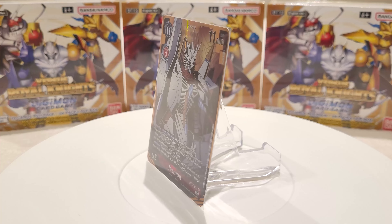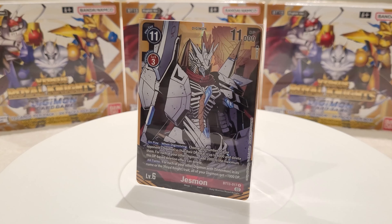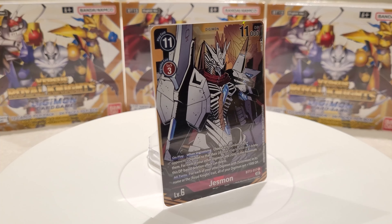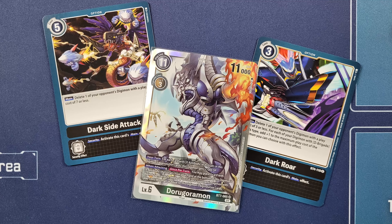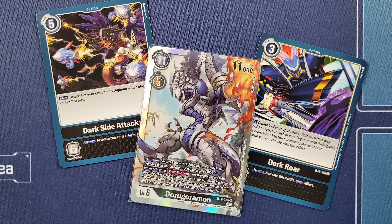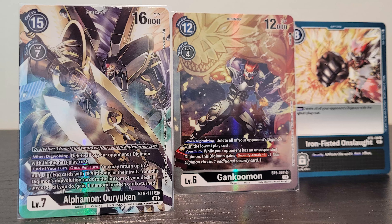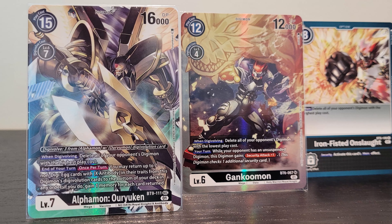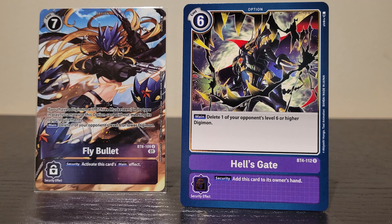The deletion effects of red cards are mainly based off of DP, and card effects usually require a certain DP threshold that is equal to or less than the opponent's Digimon that can be deleted. Examples include Valkyriemon and Volcanic Flare, which both delete the opponent's Digimon with 4000 DP or less. On the flip side, there are also effects that delete the opponent's Digimon with DP over the threshold, such as Plasma Stake and Gallantmon from BT13, which can delete Digimon with 13,000 DP or more.